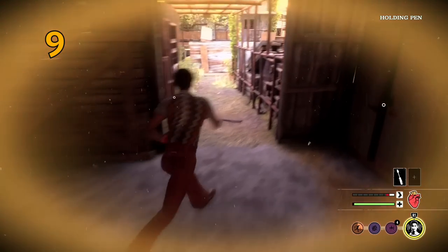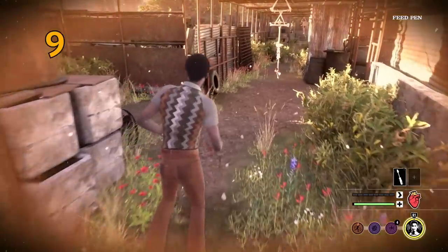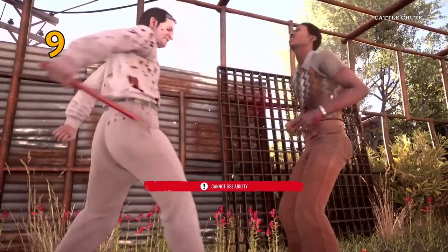Mistake number nine is rushing and not looking around before moving. Especially when you are outdoors and you don't know where the family members are, it's always good to just stop, hide, look around first, and then dash or make a move for it.